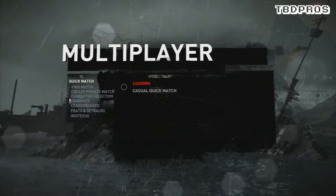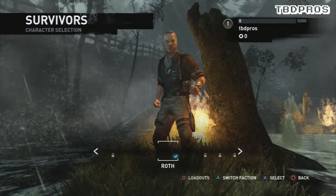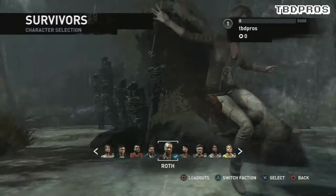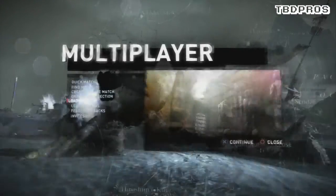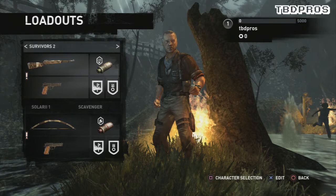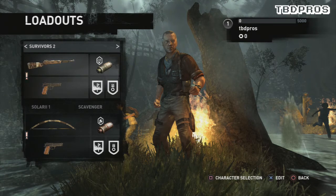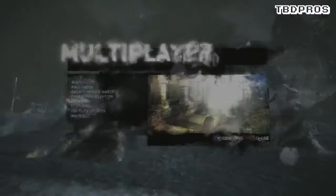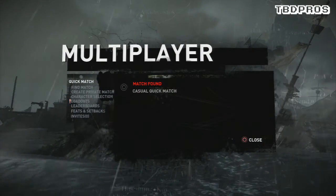Moving on to multiplayer — it took me a while to get into a match, but I think they did a great job here too. You can pick from different characters you encountered throughout the game, and you can level up in multiplayer to unlock the main character Lara Croft and others. There's a loadout system with basic weapons — I only had two since I'm a noob — and you can also choose to play as the villain side, which gives a nice variety.